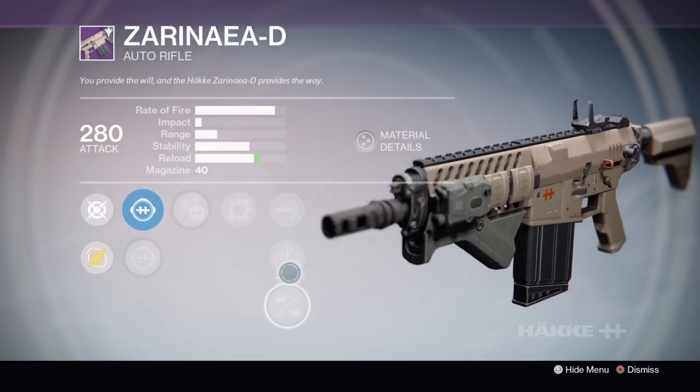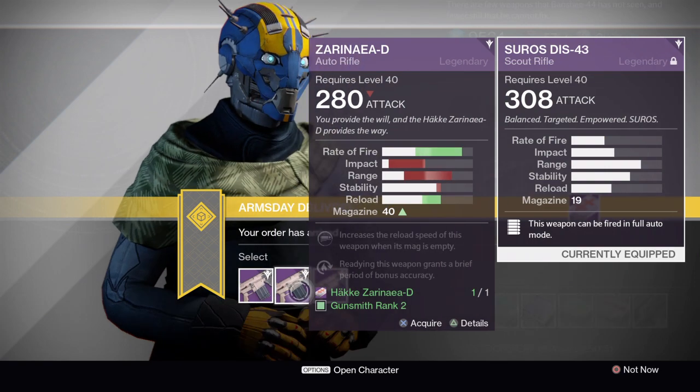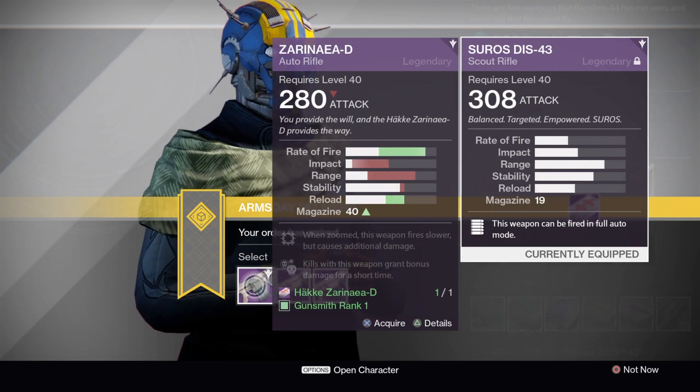So if you were hitting headshots before without Focused Fire, then Focused Fire is not going to help your gun. That being said, I think this is an interesting build, so I definitely am going to pick up the Zirinia D to try it out. The other options are not stellar this week, and frankly the Zirinia D isn't the best auto rifle ever in the first place, so I don't feel bad about picking this one up.